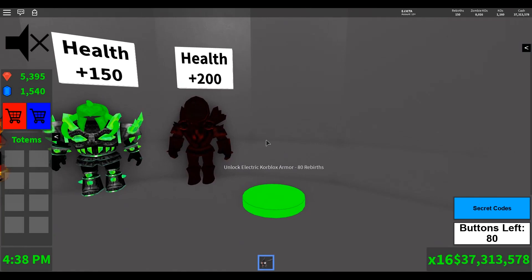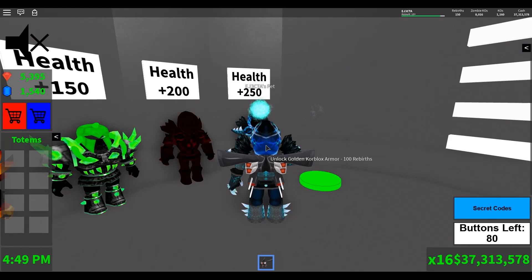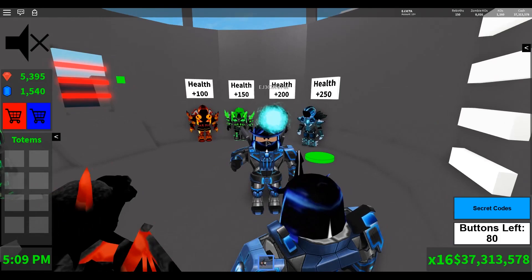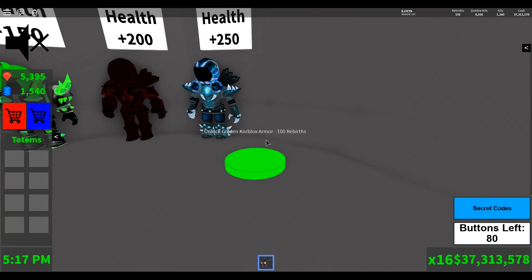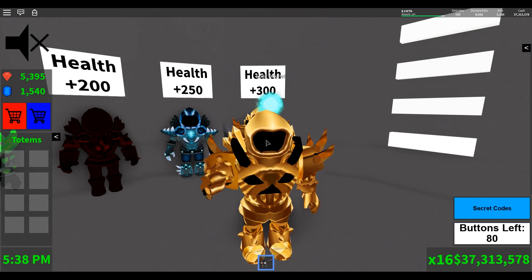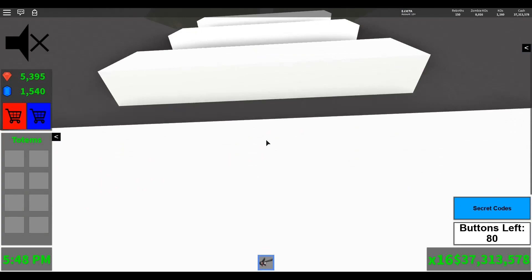At 80 rebirths, you'll unlock the electric core blocks armor, which gives you a plus 250 boost to your health. It's almost like a cross of Sub-Zero and Raiden from Mortal Kombat. At 90 rebirths, you'll unlock the blue orinthian armor — it has more of a robotic samurai feel and looks great with a hyper thruster. At 100 rebirths, you'll unlock the golden core blocks armor, which gives you a plus 300 boost to your health. Once I passed 100 rebirths, this was always my go-to armor — get it as soon as possible.